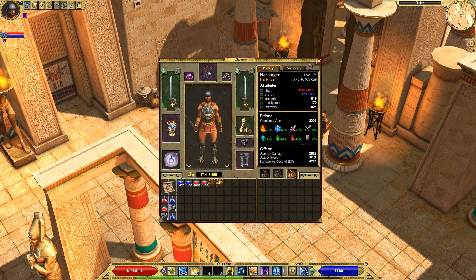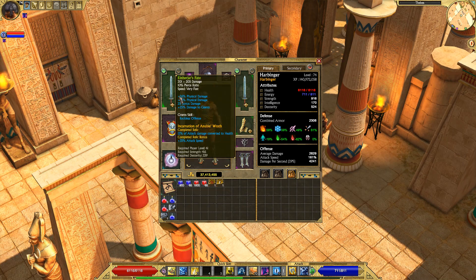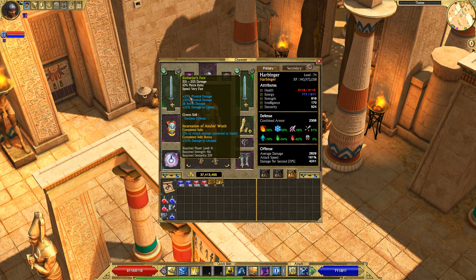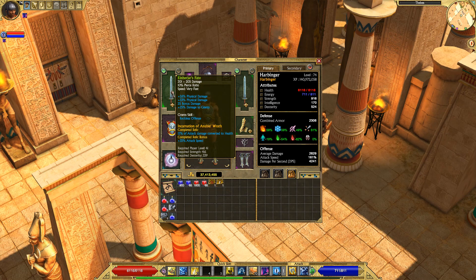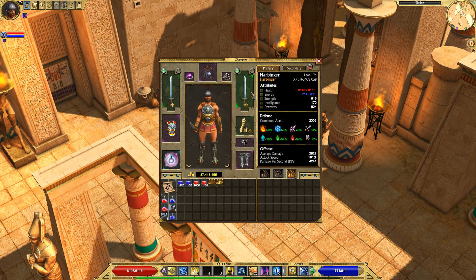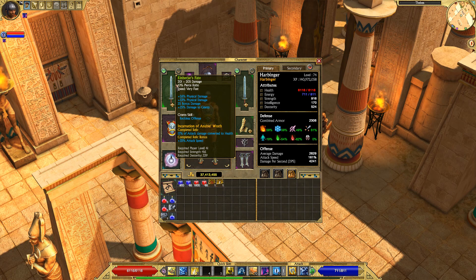Einherjar's Fate — I got two of these. These are arguably the best melee weapons in the game for builds like this — the Harbinger, Conqueror, and other builds that focus heavily on melee. These swords give you a percentage-based bonus to physical damage. Both of them rolled with the 'of Annihilation' suffix, which means they also have bonus physical damage on top of what already comes on the weapon. I got an okay roll, but they only have a suffix and no prefix, so it's not the best roll.